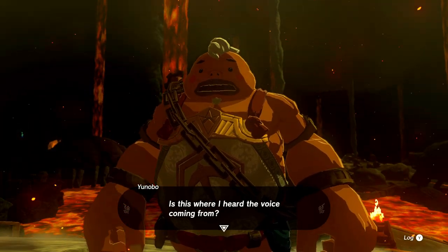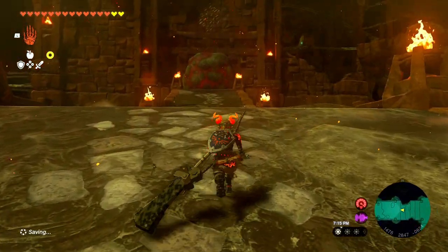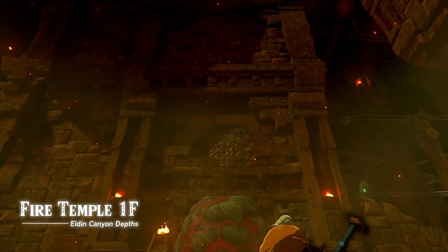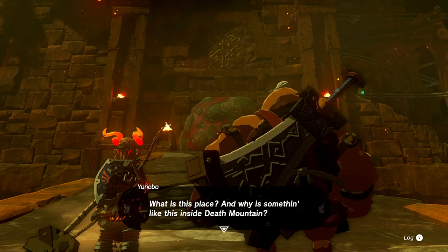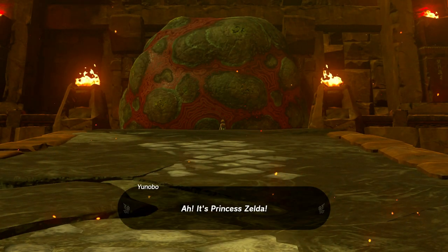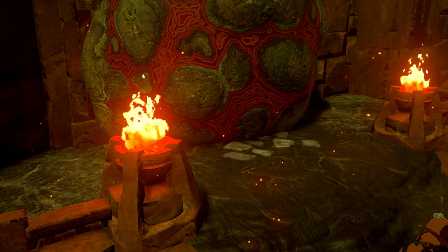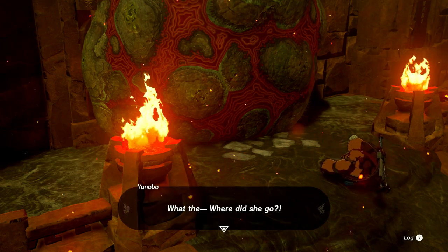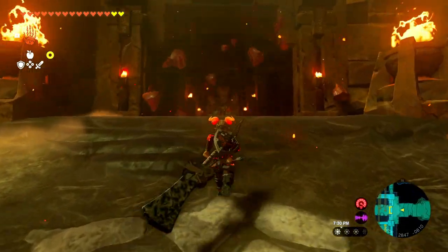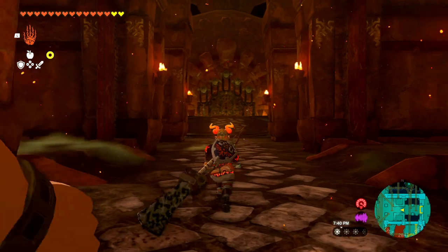Is this where I heard the voice coming from? Let's follow Yanobo as we make our way up to the first floor of the Fire Temple and speak to him. What is this place, and why is something like this inside Death Mountain? It's Princess Zelda! It seems like Zelda has vanished into thin air. But we've opened up the entrance to the Fire Temple, and from its ominous music to its looks, I honestly love the vibe this temple gives off.